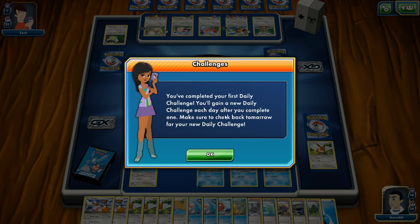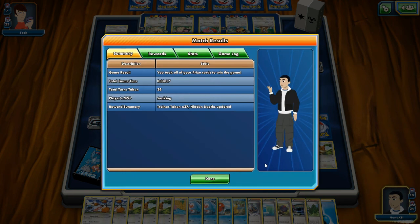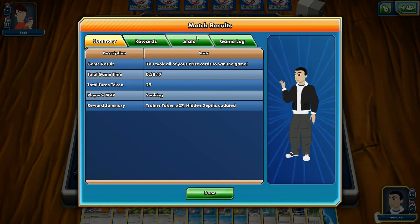Why are you showing me this screen? 'You took all of your prize cards to win the game.' They give you a summary of the battle. Look at this, guys — is this normal or is it just because I'm learning? 'Learning equals bad.' Okay, but I get it. I'm trying to be gentle with myself. Total turns taken — that also seems extremely high.